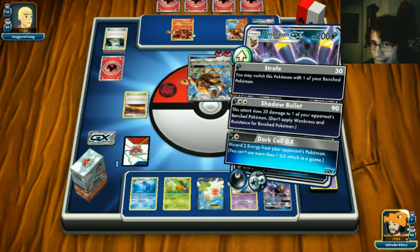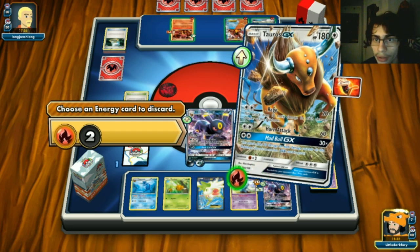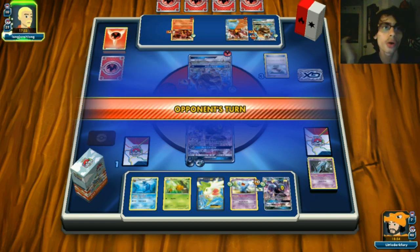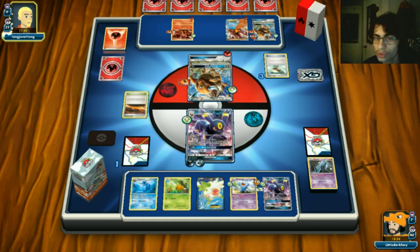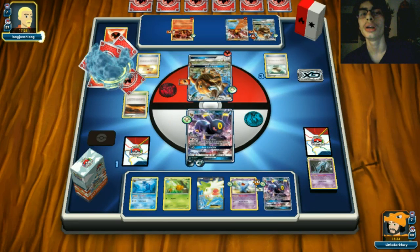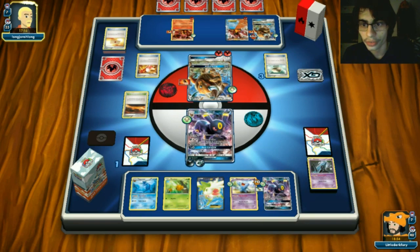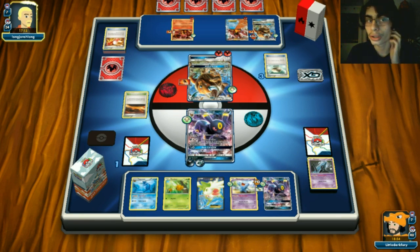If he uses Enhanced Hammer I'm conceding since Strafe only does 60 and I don't have enough Lysandres. But that Dark Call had to have saved us - it prevents the benched Tauros from coming up and Mad Bull GXing. He grabs Professor's Letter but doesn't get an energy. Only doing 70 now. As long as we don't attack the Tauros we're fine. If he's retreating it he's done - I win.